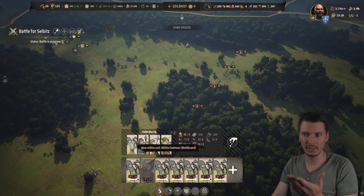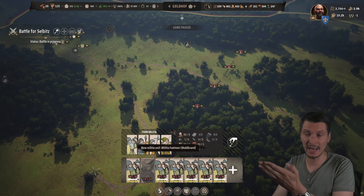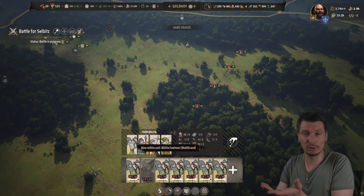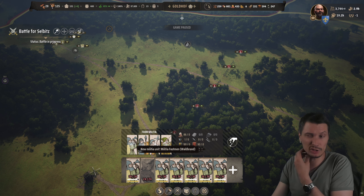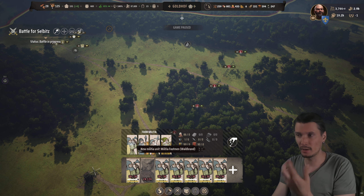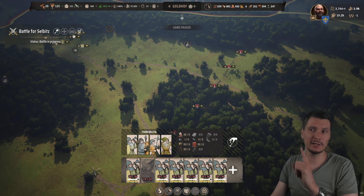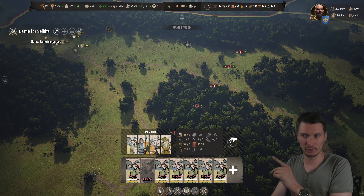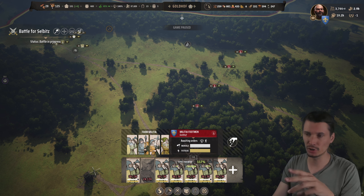Militia units require a sword and a small shield. If you don't have iron, I'm literally importing it. The small shield is absolutely cheap to make, so shields are no problem. One militia can cost down to 16 coins for iron to make swords. If at the time when you have 100 families you can't afford to purchase iron and make swords, you're absolutely doing something wrong.